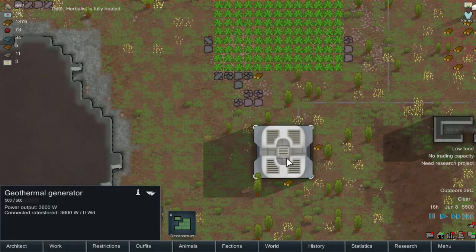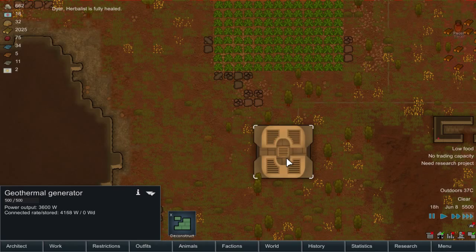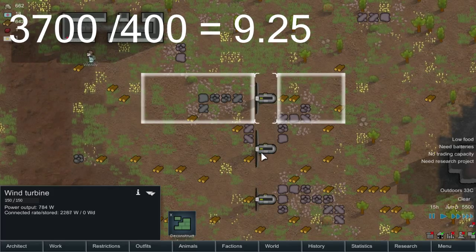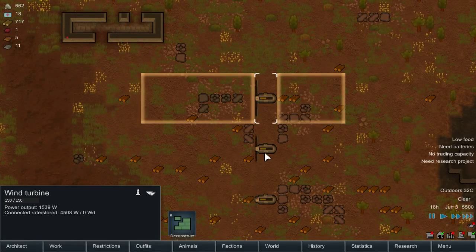The geothermal generator requires 400 steel — the most out of all of them — and produces 3,700 watts of power throughout the entire day. If you divide that down, that means 9.25 watts is generated for every single piece of steel used. Honestly, that's not too bad, because it works through the entire day. It's one of the most reliable power sources you can build on your base. However, they are very limited, as they require steam vents.